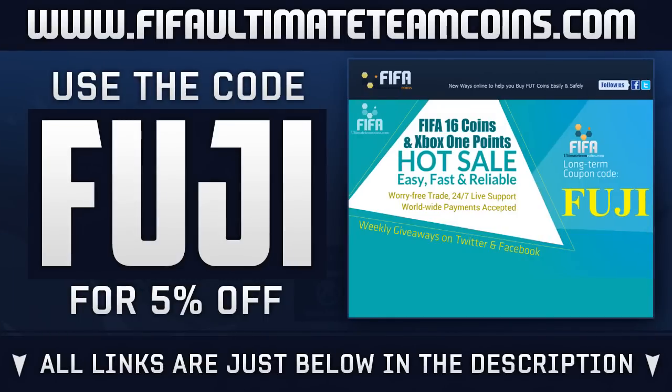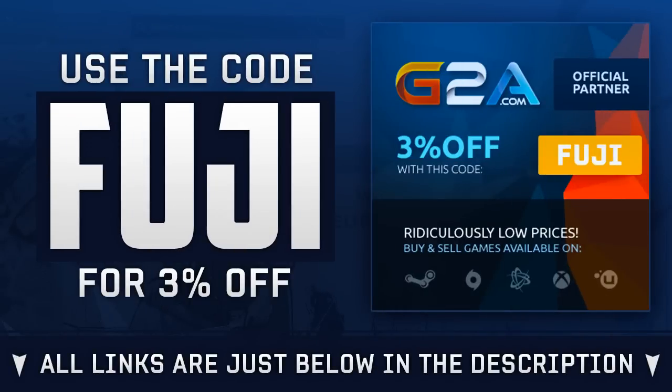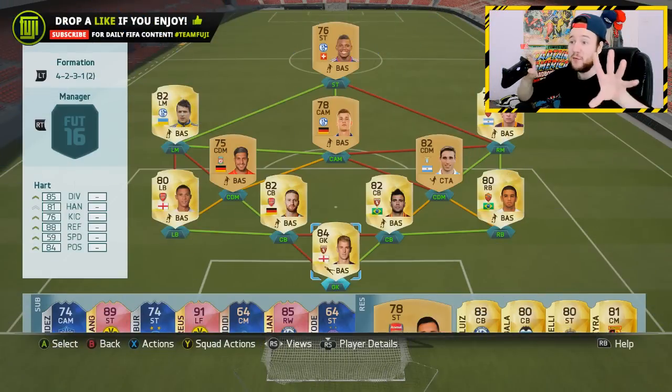If you enjoy, drop a like. If you need Ultimate Team coins, head over to fifaultimatecoins.com — links below in the description, use code FUJI to get a discount. If you want to purchase games, head over to G2A and also use code FUJI.